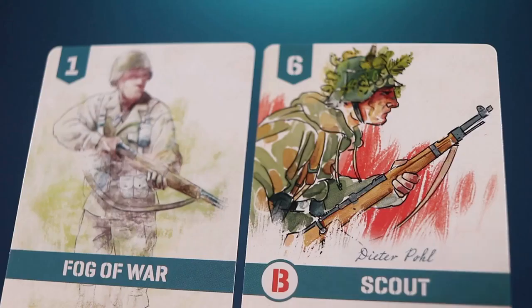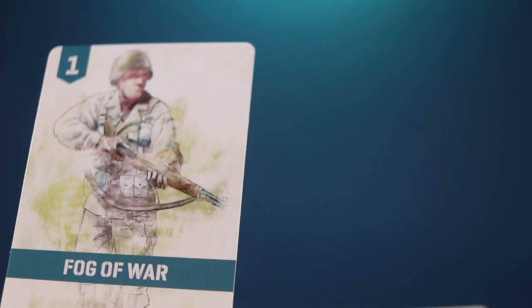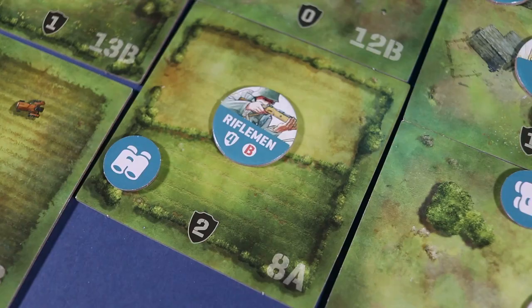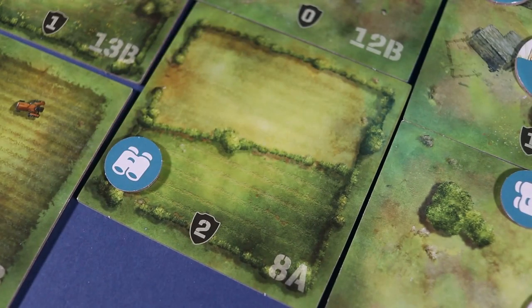An attack or blast that succeeds means that the enemy forces take casualties. A casualty means that the opposing player must remove a card representing the target from their hand first, and if it's not in their hand, then the discard pile, and if not there, the deck. And if no corresponding card is in their deck, they must remove the counter from the board.